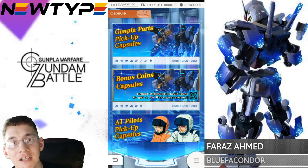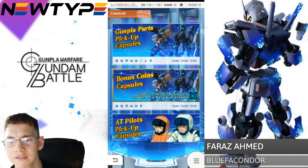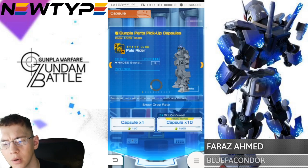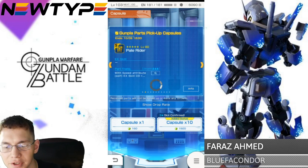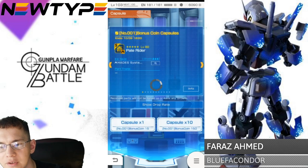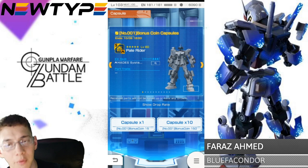Hey, what's going on, BuildersCrowSama here. We're going to be pulling on the new banner featuring the Pale Rider and the Dual Assault Shroud. What's pretty interesting is if you click on the regular one, you get bonus coins for every 10-times capsule pull. What you can do with these coins is go to bonus coin capsules and use those coins to pull on this banner.